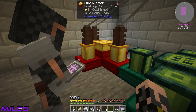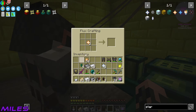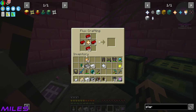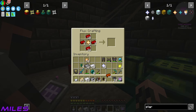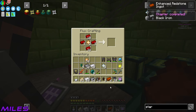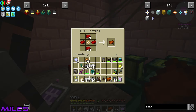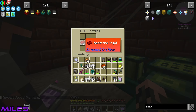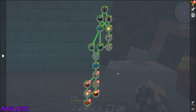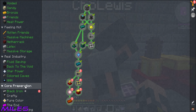I'm also making some more flux stars in case we need them. For the flux crafter the recipe is a flux star and four redstone ingots — bang, bang, bang, bang. For end game crafting we need two of these for the ultimate ingot. Two stars and two enhanced redstone ingots each. We'll probably need two or maybe three ultimate ingots, so roughly six of each star. We could just leave these crafting. We got a quest complete — that's the end of this quest line!